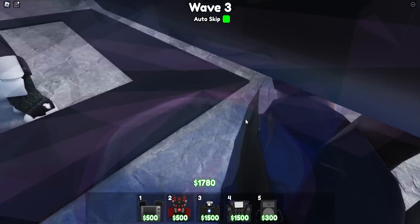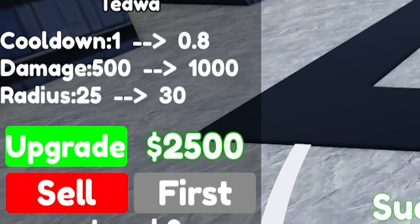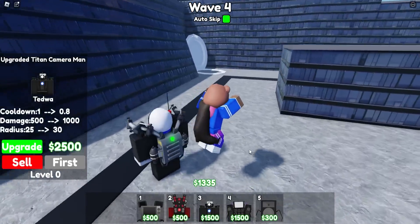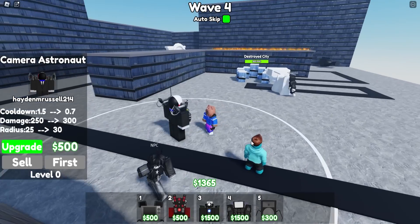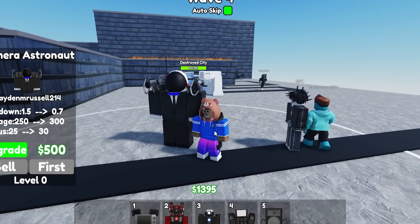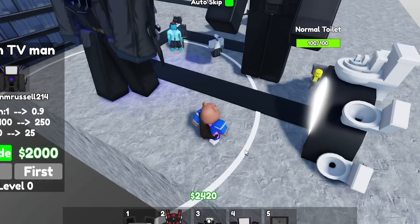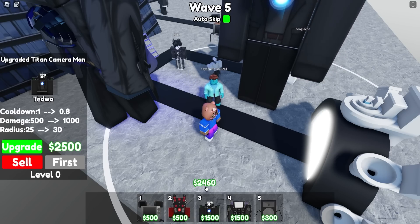Waiting until I get 500 more dollars. There we go — I can finally place down my upgraded Titan Camera Man. That's a lot of money just to upgrade him. I really wish he could earn more money when killing big tanky Skippity boss toilets. Someone's got the camera astronaut — apparently he's really OP and the only way to get him is by beating Moon, which is really difficult.